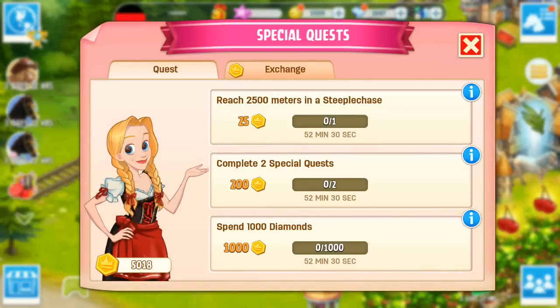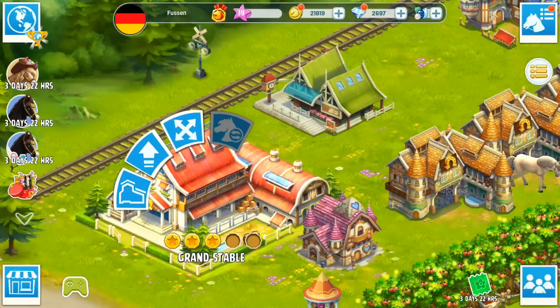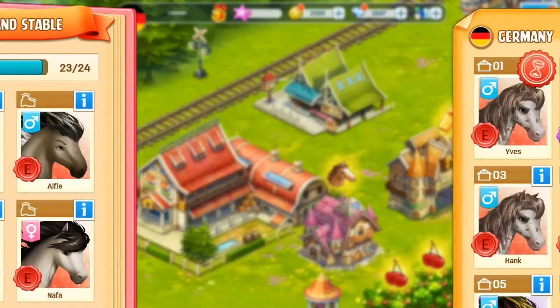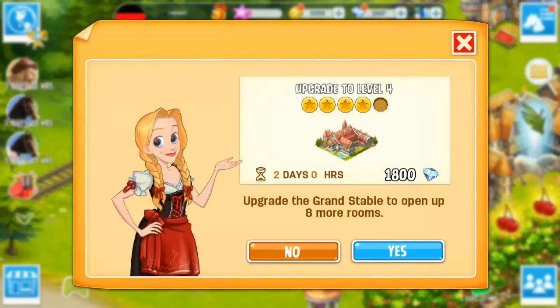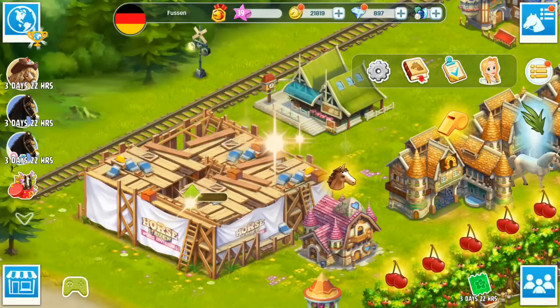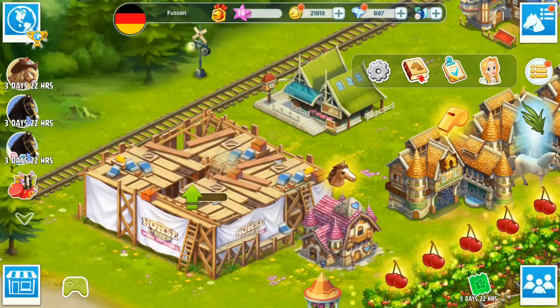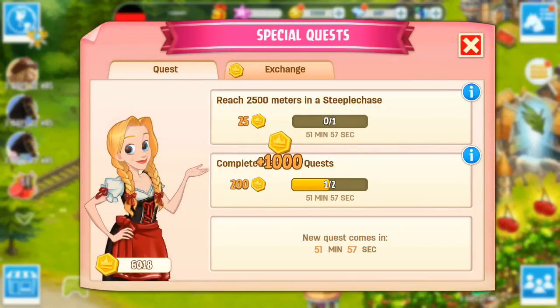Now on my German ranch here, I have a couple of special quests. One of them is Spend 1000 Diamonds, so I am going to go ahead and level up my Grand Stable. As you can see, my Grand Stable is quite full. This is going to cost us 1800 diamonds and it's going to get us eight more rooms. So that has completed that quest. Now we just need just under 2000 points left for the special quests.